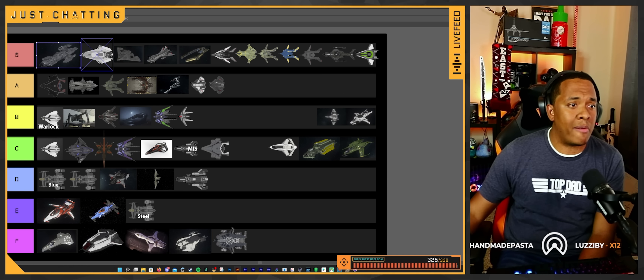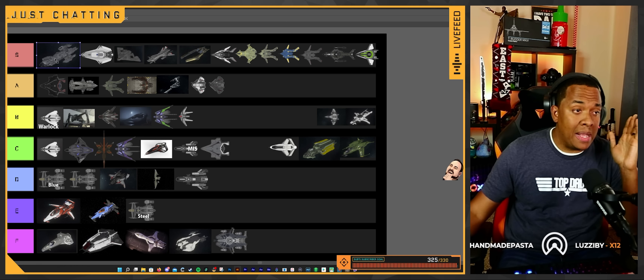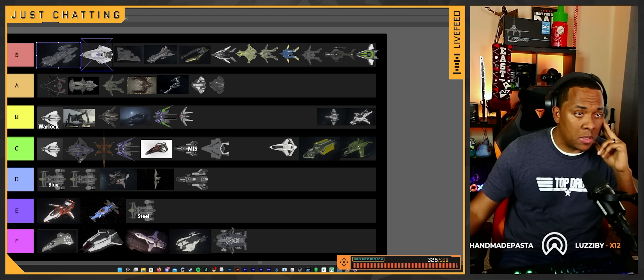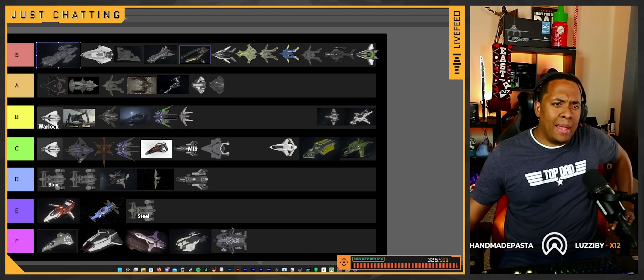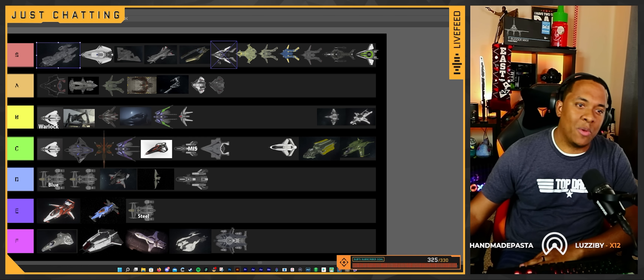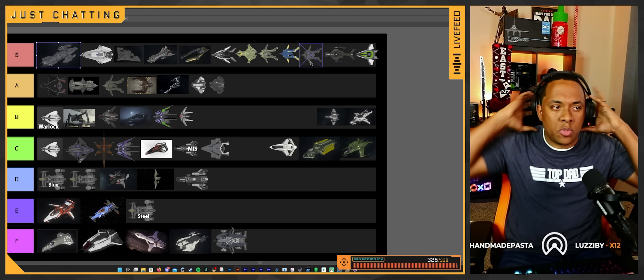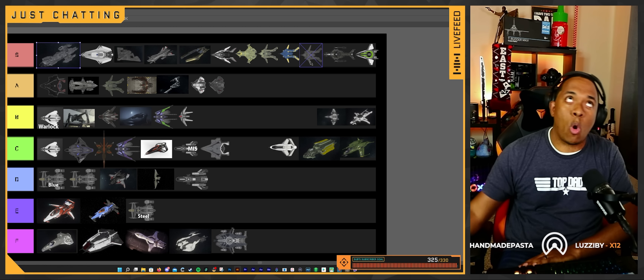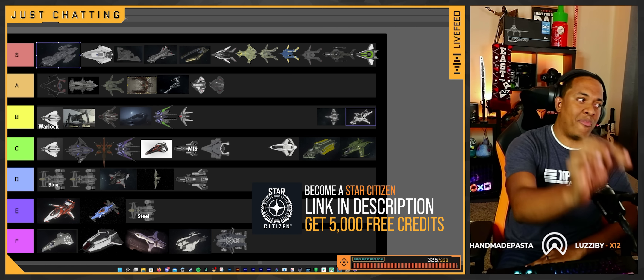To recap: I'm talking solo for these two ships. You don't need anybody else. If you put other people in these ships, you're going to slaughter — it'll be ridiculous. Any Connie works — it could be the Taurus, they all fly the same and have the same weapons. Great for if you just want to sit and throw torps. Banu Defender — get one and try it out for VHRTs. The Aerogladius, always good ships. The Vanguards are still great ships, but you can't do ERTs with them efficiently enough to make it worth grinding for Alpha UEC.